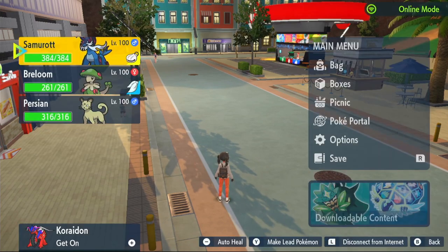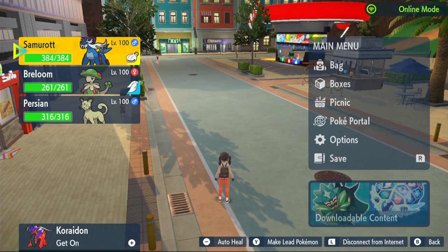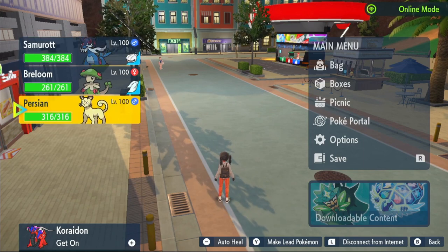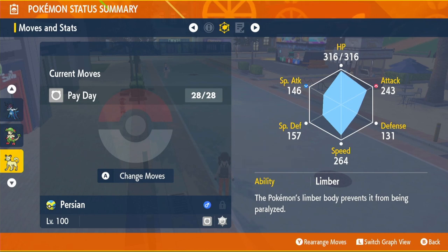So if you were taking out, say, a Lechonk with 1 HP EV, you would need to take out 28 of them. To make this a lot faster, get a Persian, level it up, give it the Amulet Coin, and teach it Pay Day. Use PP Up twice on Pay Day. You'll get 28,000 Poké Dollars and max out an EV every time you take out 28 Pokémon, and you get a bit of money back, which is nice.